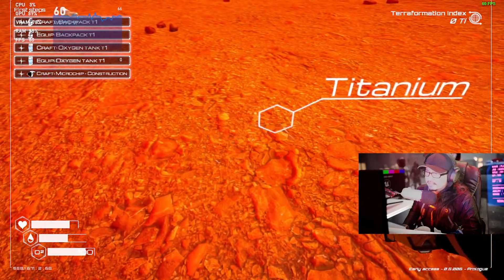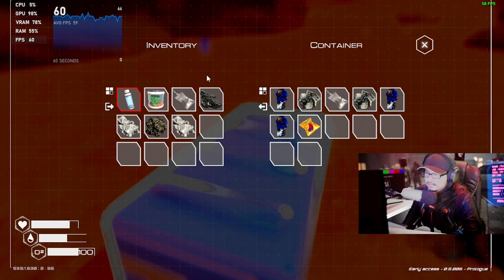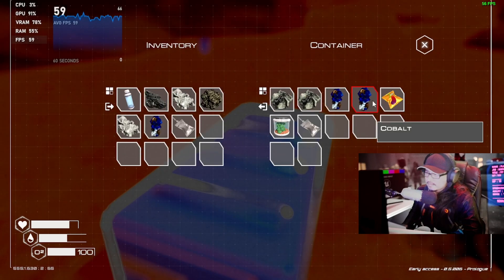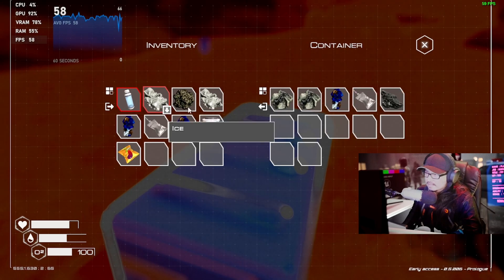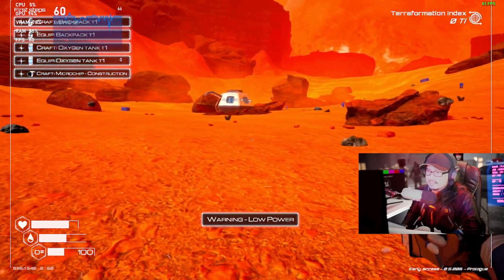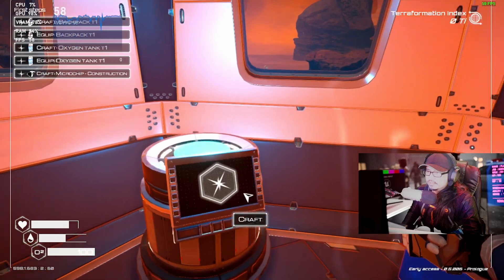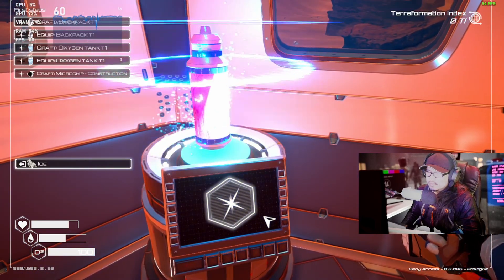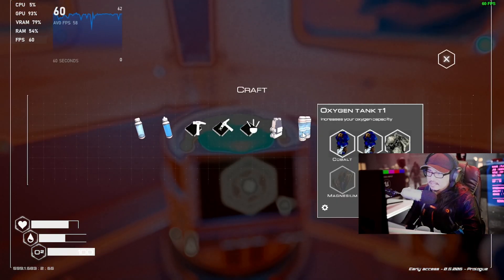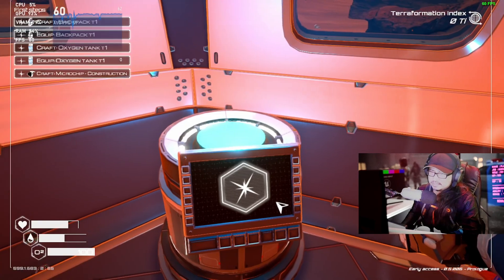I can't craft rock but I can craft black rock - titanium. There's a big giant treasure chest right there - loot! Open, open, let's get everything. I can't get everything, let's go back. Warning: low power. Let's craft it - craft a backpack. I need magnesium; I already got cobalt and iron but I need magnesium to craft that. The music's pretty cool though.